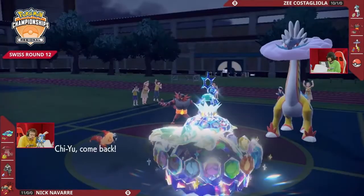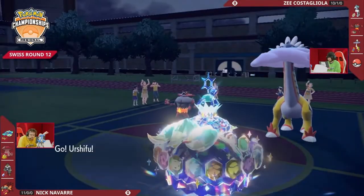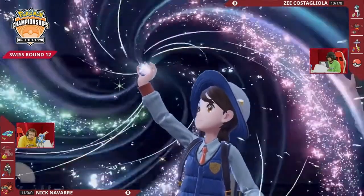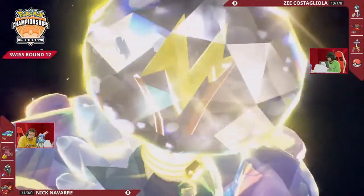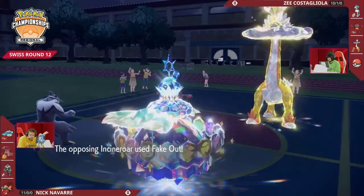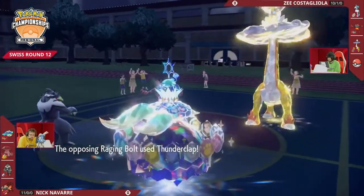Looking at the damage that Thunderbolt put out earlier, especially with Chi-Yu's support, maybe if you switch Chi-Yu out you can take the Thunderclap, but this is going to be really close. There's a Terastalization — interesting! Z has found an opportunity to go for the Tera, and it's going to be on the Raging Bolt. Raging Bolt gets Terra Electric, which will help boost its Electric-type attacks but makes it a bit more vulnerable to Terra Starstorm. If Z clicks Thunderclap, it's going to be able to get the knockout with the Tera.